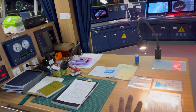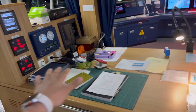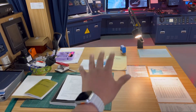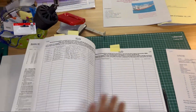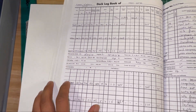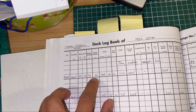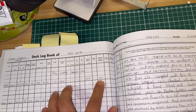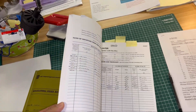This is called the chart table. We used to have paper charts before, but now the chart table is much smaller — we've got only basic paperwork. This is called the deck log book: after each watch, all watch keepers log the pressure, temperature, humidity, weather, wind force, course steered, magnetic course, and other details about the watch.